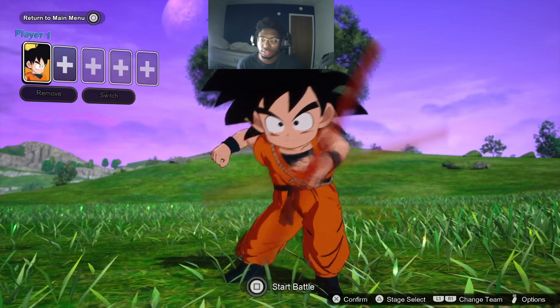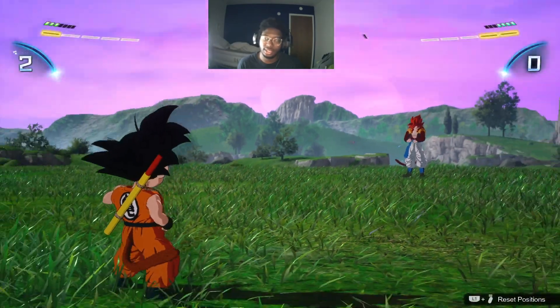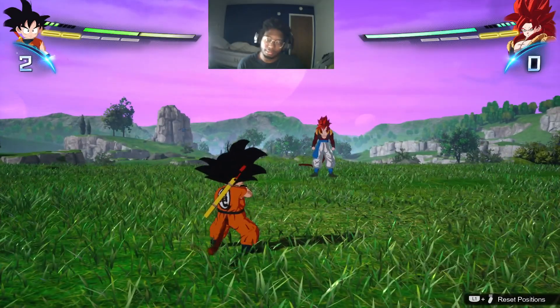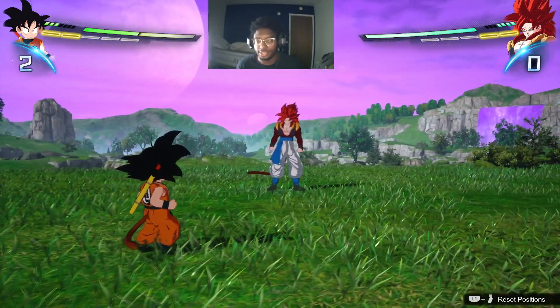Y'all probably already know how to do what I'm about to show y'all, but in case you don't, in case you're just brand new, I got you. This right here takes ki to use, but it's pretty much where you just vanish — you incorporate the vanish into your rush combos.